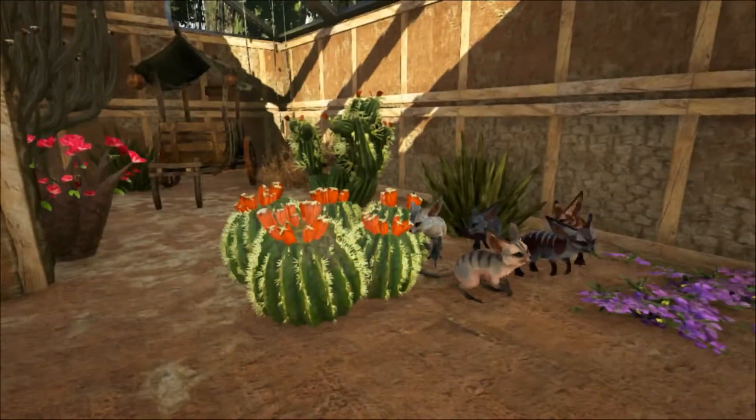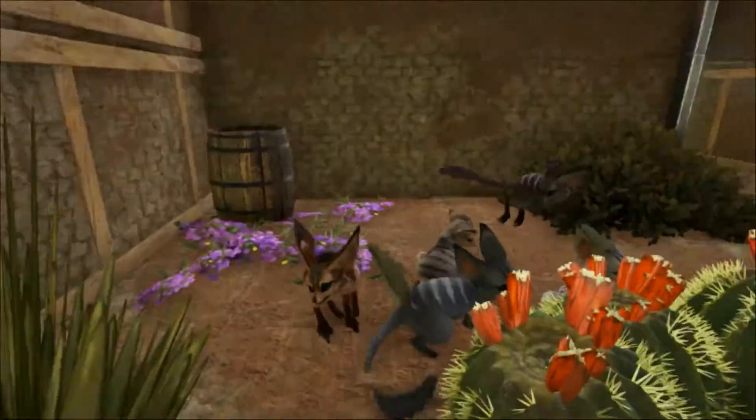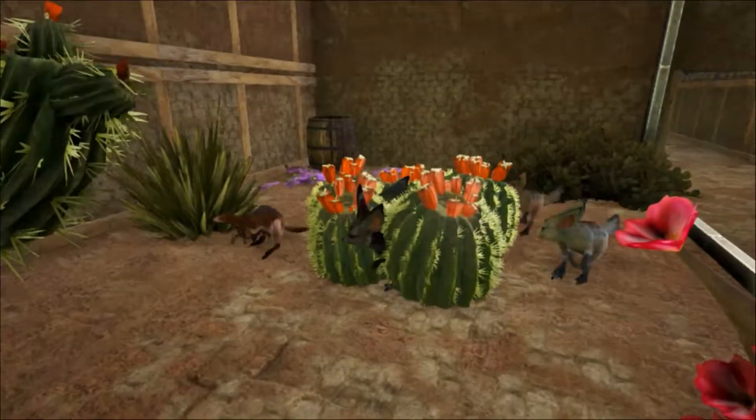Almost any predator in the desert will have a go at catching Jerboas, especially foxes, owls and snakes. Jerboas also have the ability to leap vertically over 2 metres high.